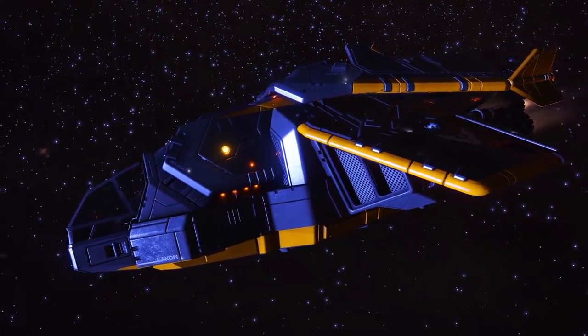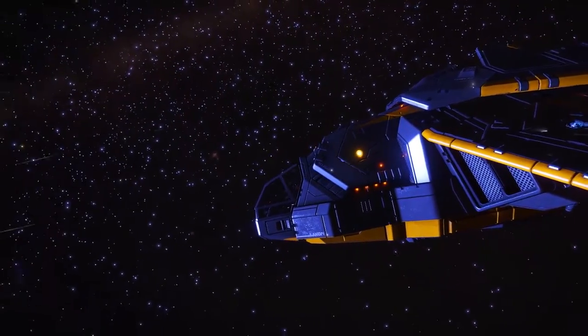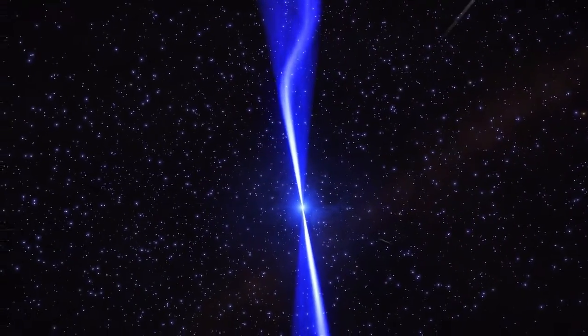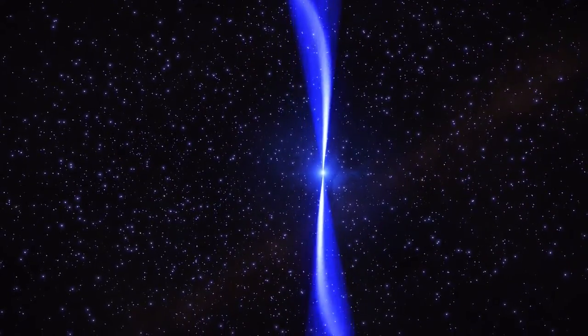With the 2.2 update, traveling across the galaxy is easier than ever before. Neutron Stars and White Dwarfs can be used to increase FSD range by as much as 300%, making traveling across the galaxy faster and easier than before.